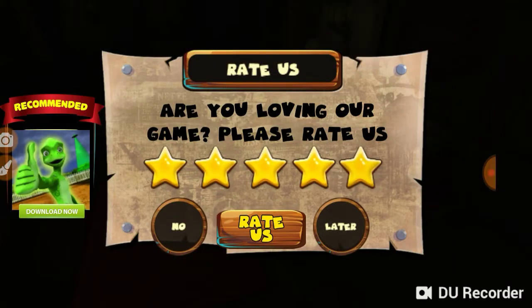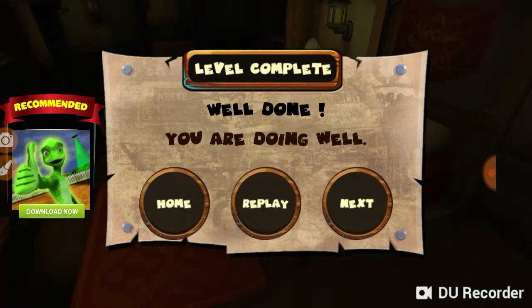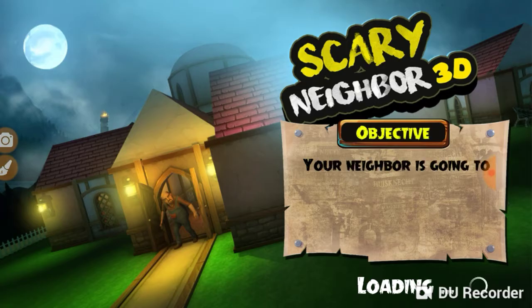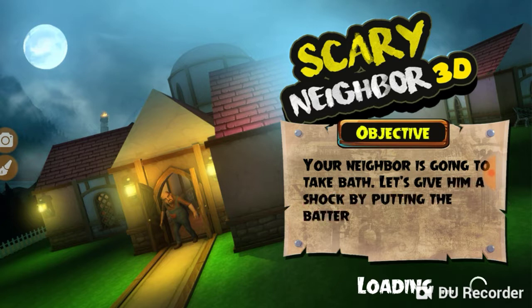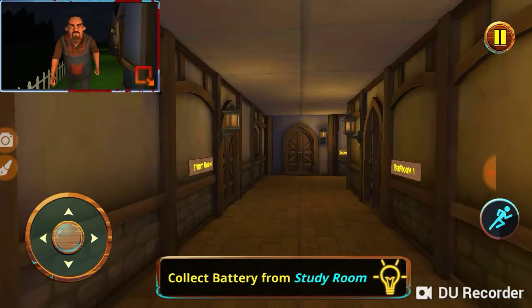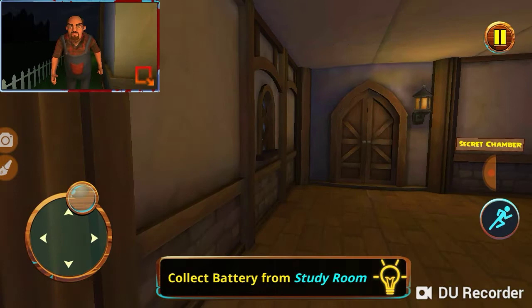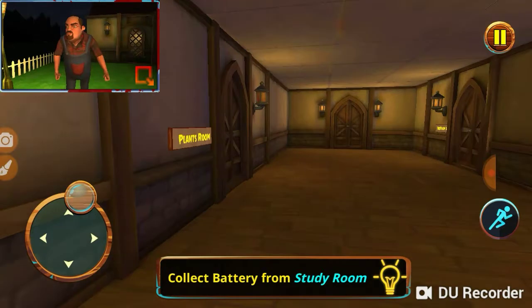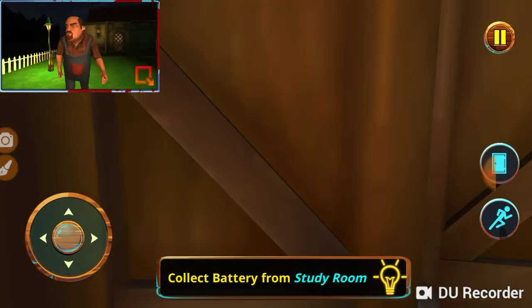Hello guys, welcome back to my channel. Today we are playing Scary Neighbor. Your neighbor is going to take a bath — let's give him a shock by putting the battery near the top to produce the current flow.